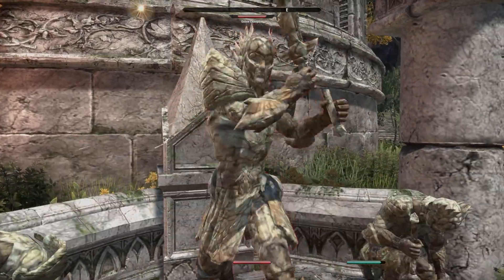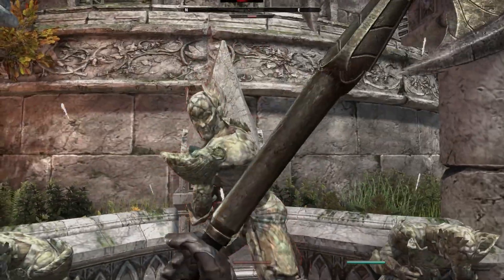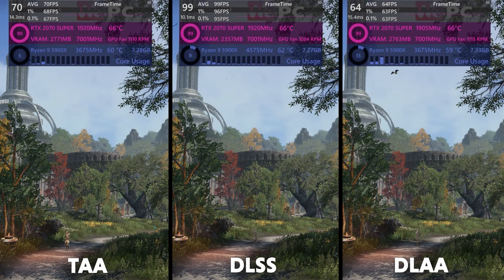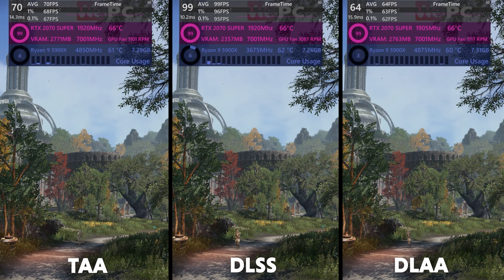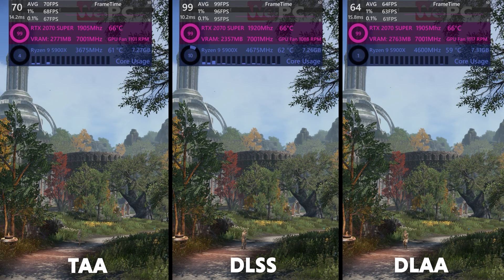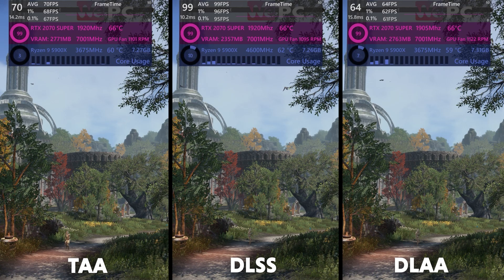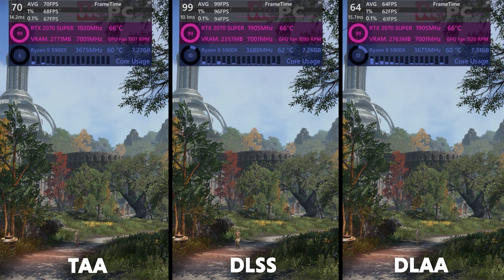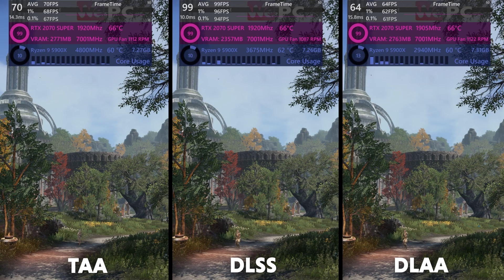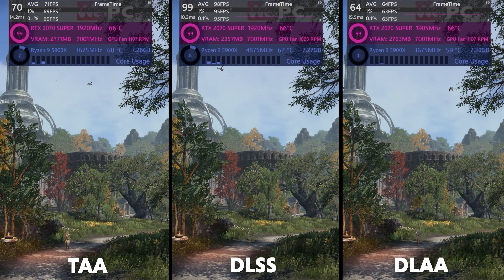What sort of performance can you expect to get out of DLAA? Is it an increase or a hit in FPS? Let's take a look. As you can see in the comparison on screen, I'm using the 2070 Super here in 4K, just to make sure the technology works on 20 series GPUs as well. We're getting vastly different FPS numbers. Standard temporal anti-aliasing gives us an FPS average of 70. DLSS on the quality setting gives us a 99 FPS average. And DLAA coming in at 64 FPS — an 8.5% decrease over temporal.